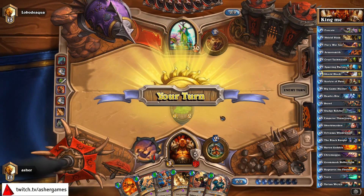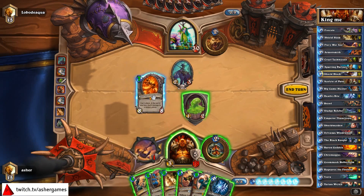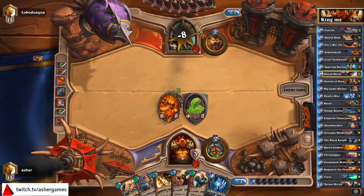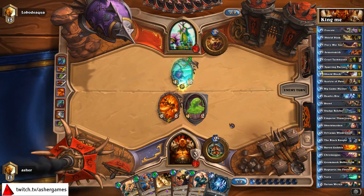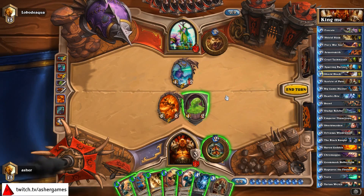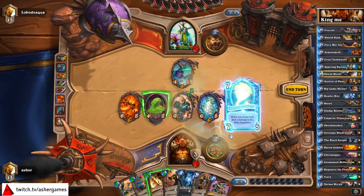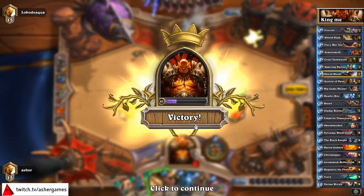That doesn't really do a lot for him right now, so we'll go ahead and drop Ragnaros — that's not going to change anything. We're just going to put pressure on the board. It might be combo time for him, but if you can have a board when you pull Varian it's going to be great. I don't have Execute, so we're just going to drop Varian. Armies of Stormwind — what will you bring us? Execute is awesome for next turn. Kel'Thuzad, Baron Geddon — and they concede right away.